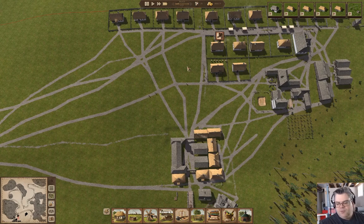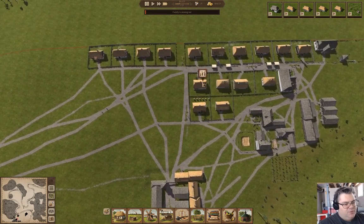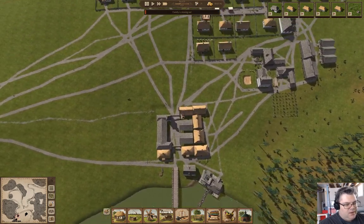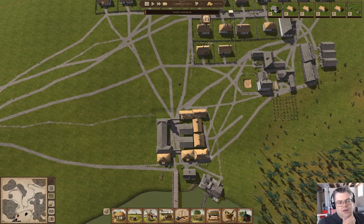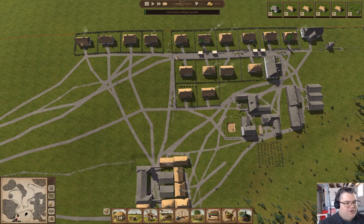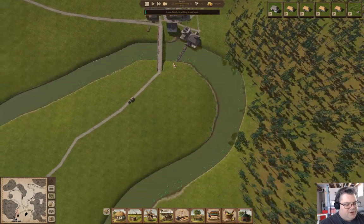I do like how the import and export doesn't just happen instantly, that the wagons have to come, and they come from the entry point to the village — which in this case is all the way on the other side of the map. The family without the boots or the shoes is moving out. I knew that was going to happen. And that's fine. Now we have a new family coming in.